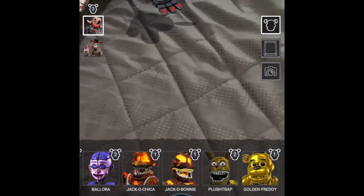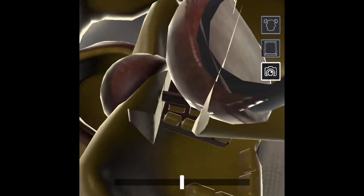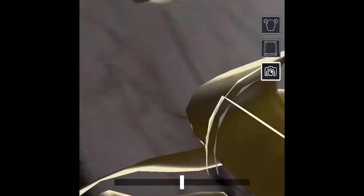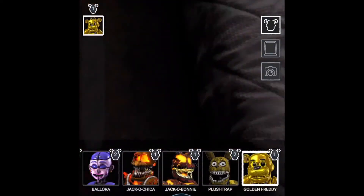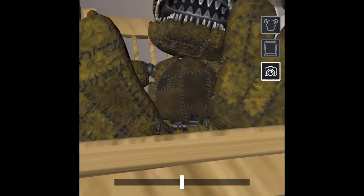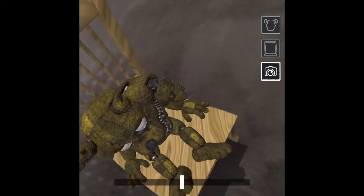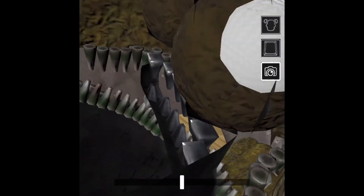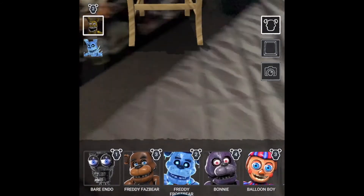Let's check out Glamrock Freddy — he's pretty cool. Let's look at his endo. It's pretty sick. It disappears when you get too close. You can just see the chair, but there's a little mini push truck in there. Let me make him a bit bigger so we can go inside. Damn, this is pretty spooky. Let's take a photo. There's no way any other characters we can look at that are that interesting, so I'm probably going to end the video here on just normal Glamrock Freddy.